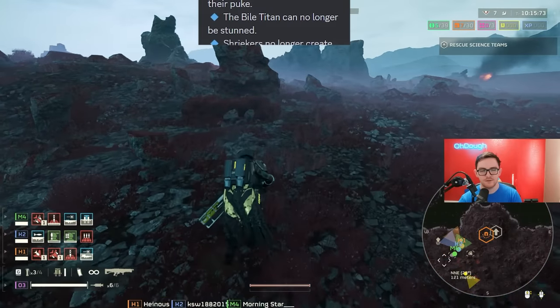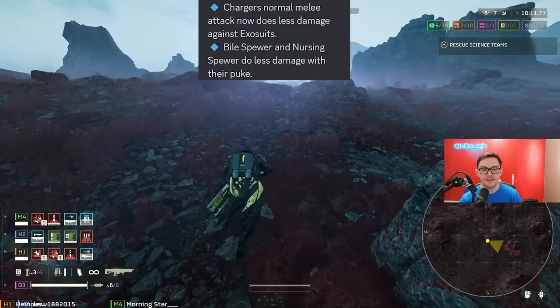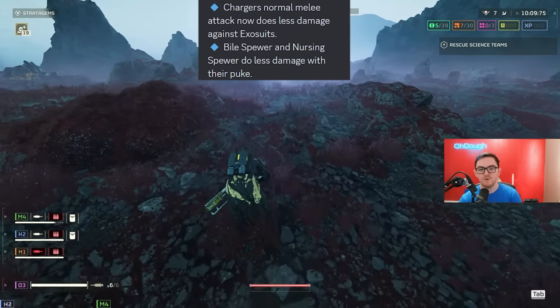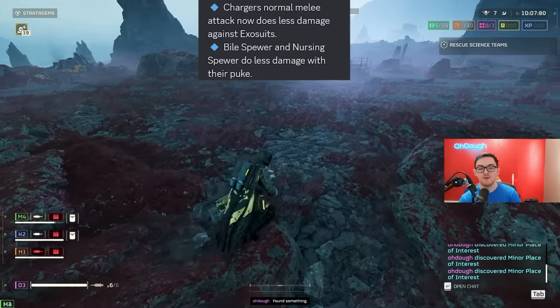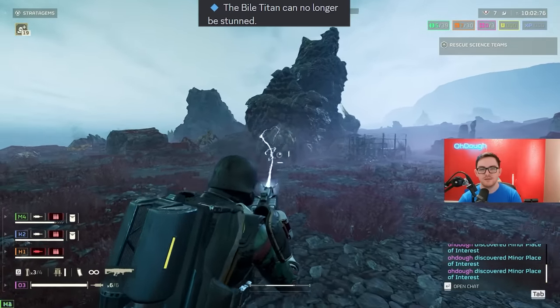Patriot exosuit rockets will now penetrate armor only on direct hit. Bouncing adjustments have been made — chargers' normal melee attacks now do less damage against exosuits. Bile Spewer and Nursing Spewer do less damage with their puke — if you don't get one-shot, that's amazing. The Bile Titan can no longer be stunned.